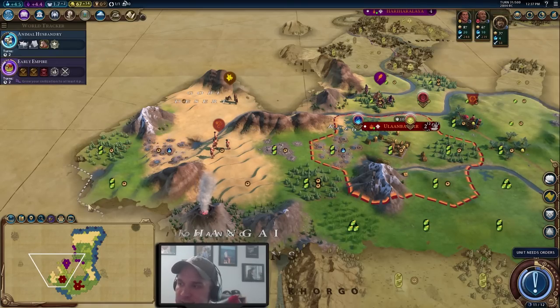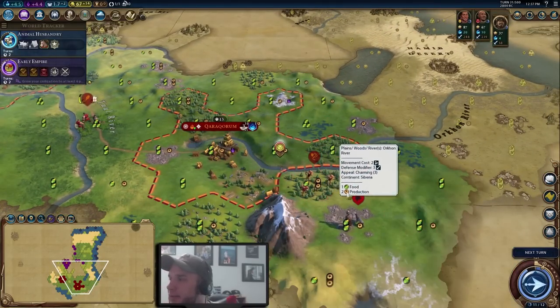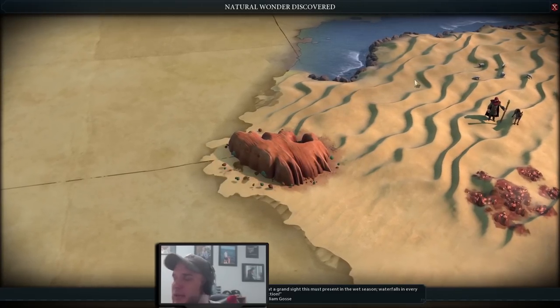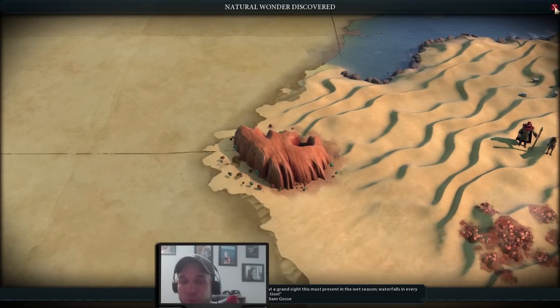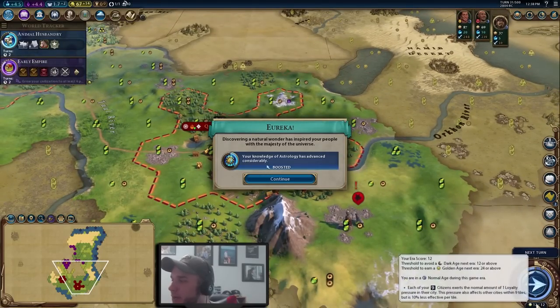We're keeping an eye out with the slinger — looks like there's a city-state here. We're going to meet our first city-state and then try to get two more as quickly as possible for the boost to Political Philosophy. There's a barbarian scout spotted, which is exactly what we want to see — hopefully we can take them out quickly and get the boost towards Archery. Killing another barbarian also gets us one step closer to the boost for Bronze Working, since you need to kill three barbarians to get that boost.